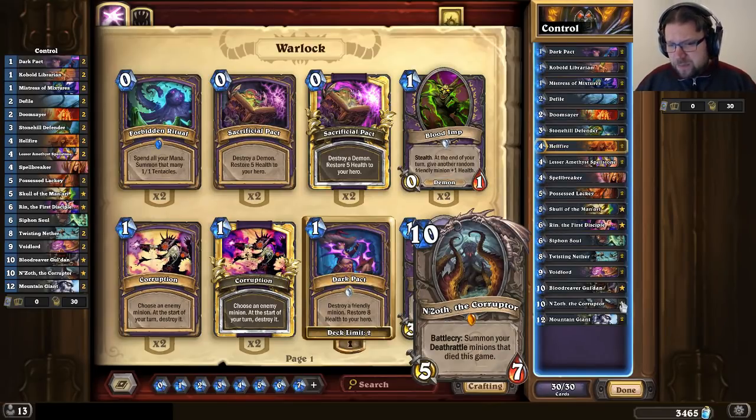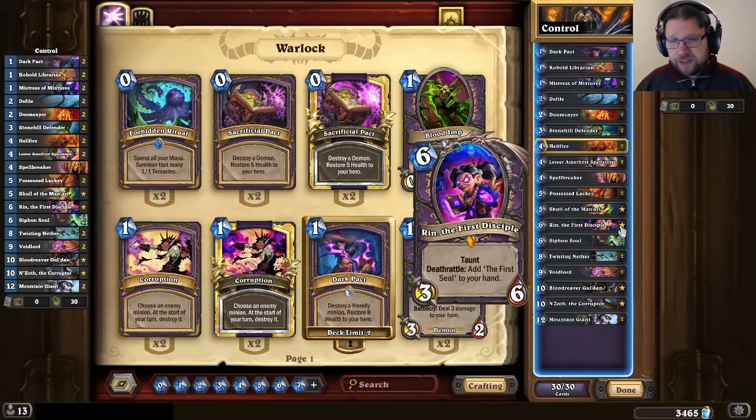Obviously there is some power in the Gul'dan board and the N'Zoth board, but the Deathrattle minions and demons in this build are pretty small, so you can't really pressure the opponent a whole lot with them. In addition to simply outlasting the opponent, there's Rin the First Disciple, which gives you these seals, and after you've played all the seals you will eventually get Azari — a 10-mana 10/10 demon that when played destroys the remainder of the opponent's deck. So you can go for a Rin condition by using Rin, getting those seals out, burning the opponent's deck — they will go into fatigue much faster than you, and you win the game with that.